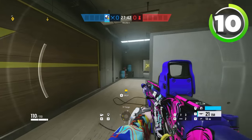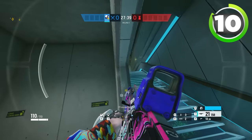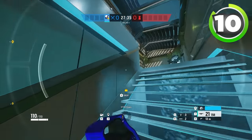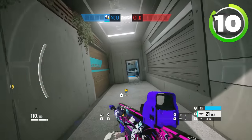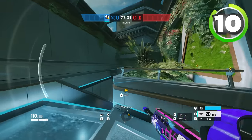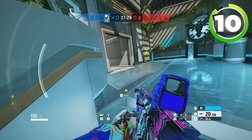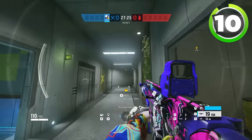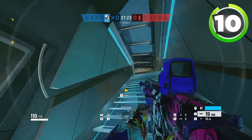So as a defender on Nighthaven Labs, because they already have so much space that they have to clear, you don't really need to play aggressive or take gunfights. You can just see a drone, once they drone you out, shoot the drone, and then leave that room and hold a different room. Once they drone you out again, shoot the drone, leave and hold a different room. By just doing that four or five times, you've wasted a minute and a half of their time — which is half of the total time they have to execute on the bomb site.